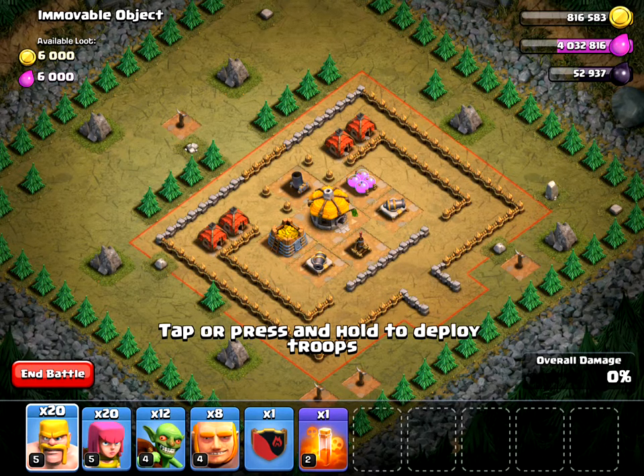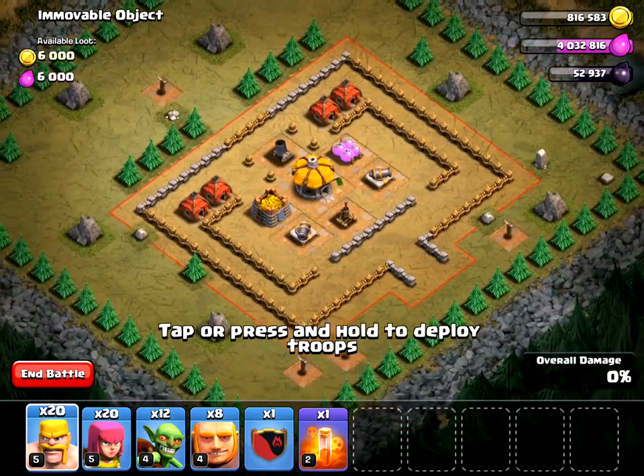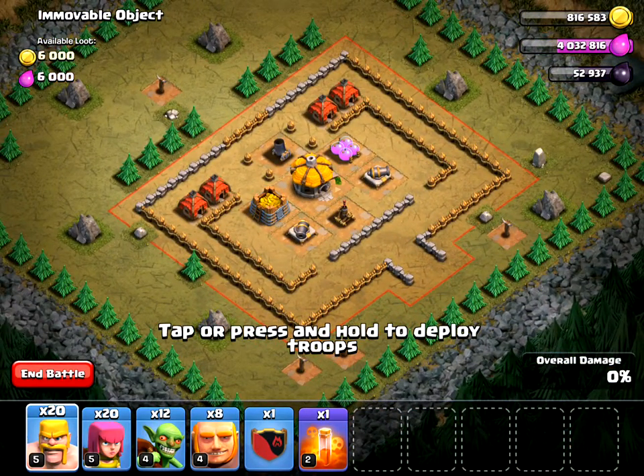Hey guys, welcome to another episode of Clash of Clans. This is the continuing series of how to three-star the goblin levels. This is level 15, called Immovable Object. I'm not sure what the immovable object is, but I believe it's probably the mortar.